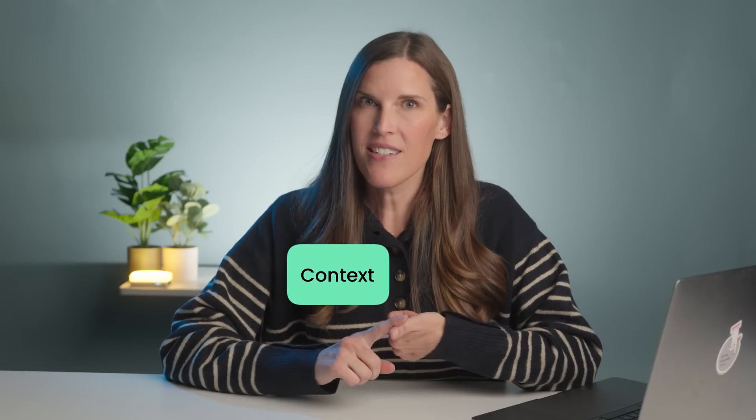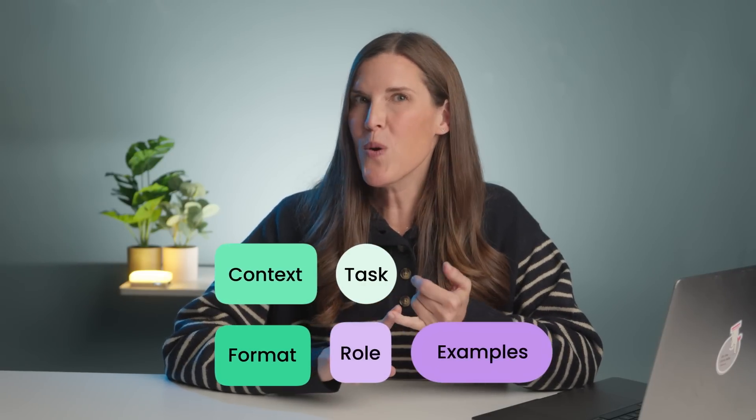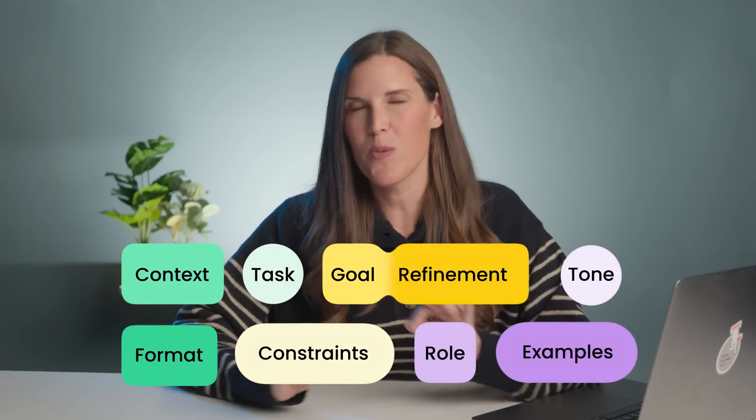At this stage, you're dipping your toes into advanced level prompting. You're not just asking for information — you're really shaping the responses to fit your exact needs. Our advanced level prompt layers on a few more elements: context plus task plus format plus examples plus role plus tone plus constraints plus goal plus refinement. Let's examine these new components.